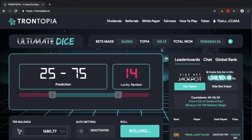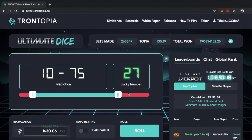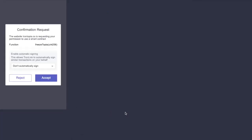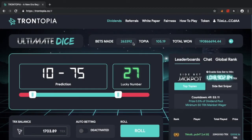Topia gives you returns on both wins and losses. If you win the dice game, you get Tron in your wallet and you've also increased your Topia. If you lose, you lose that wager of Tron but you've still earned Topia. You can freeze your Topia to become eligible for dividends. Currently 100 Topia is earning me around 1,535 Tron, payable after 50 hours.